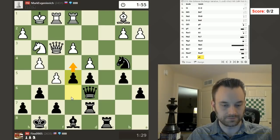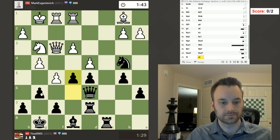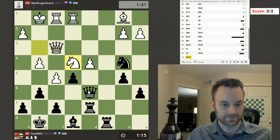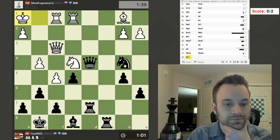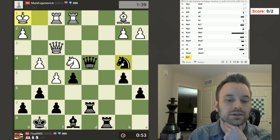Interesting position — tangled position here, defending along the ranks. A little bit behind on the clock. Wow, e4 — crazy business going on. Take, and then e5 I guess is his plan. What if I take here? He wants the f6 square clearly. My bishop coming to c6 looks kind of annoying for White to deal with, but how do I engineer that? For now it looks like I might have to play this. Boy, this is complicated.